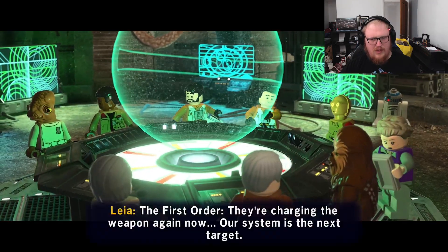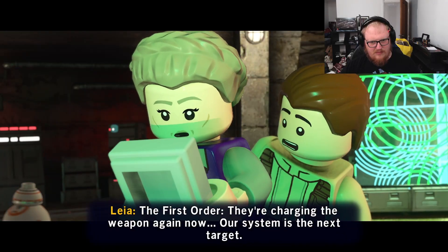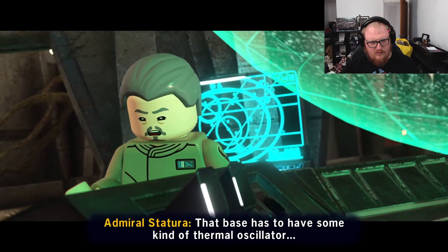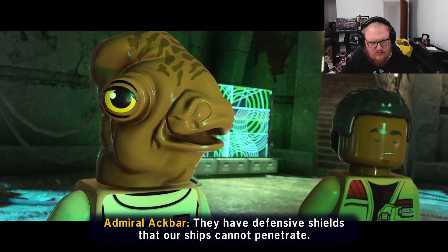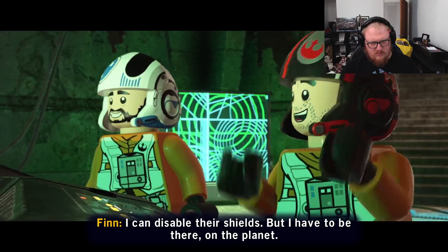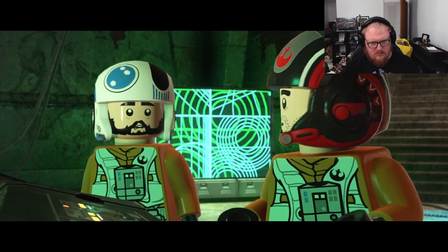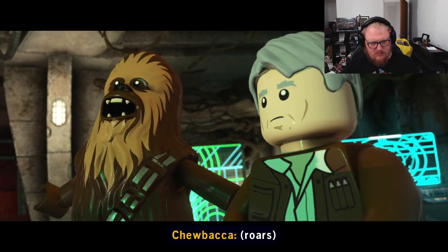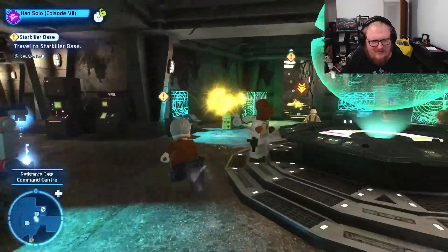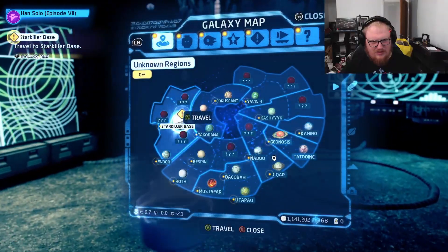This thing's 4K! The First Order — they're charging the weapon again now. Our system is the next target. How do we blow it up? That base has to have some kind of thermal oscillator. They have defensive shields that our ships cannot penetrate. I can disable their shields, but I have to be there, on the planet. We'll get you there. I wonder if it'll still be a place you can visit after it gets blown up, or if it'll just be nothing there — just pieces floating around in space.